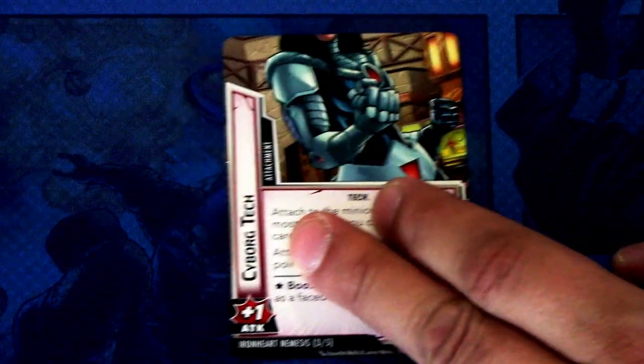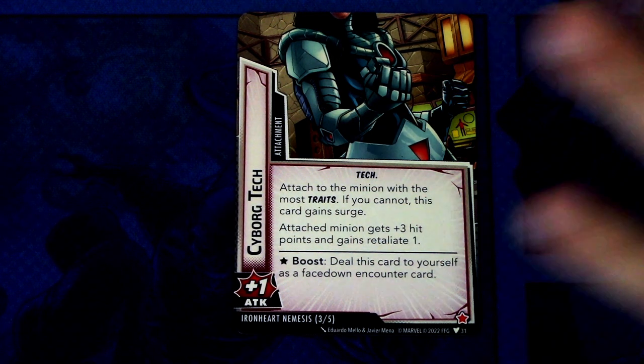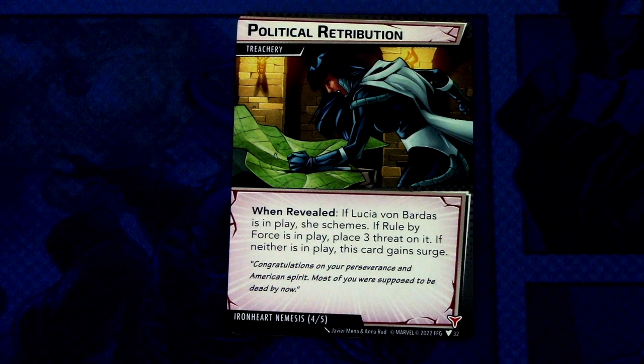Then we have Cyborg Tech — an attachment with plus one attack, attached to the minion with the most traits. If you cannot, this card gains surge. The attached minion gets plus three hit points and gains retaliate one. It also has a boost effect: deal this card to yourself as a face-down encounter card. There are also two copies of Political Retribution, a treachery: when revealed, if Lucia von Bardas is in play, place two threat on schemes; if Rule by Force is in play, place three threat on it; if neither is in play, this card gains surge. It has one boost icon.